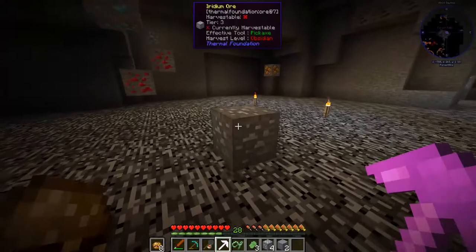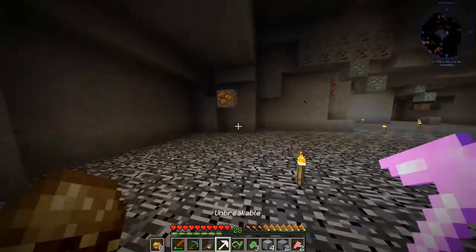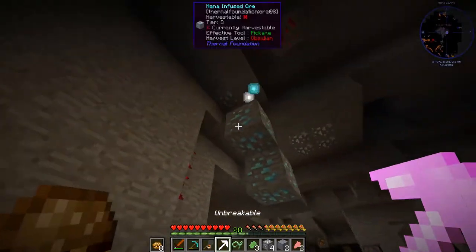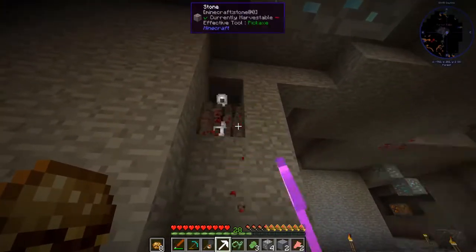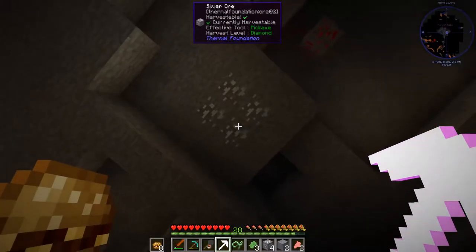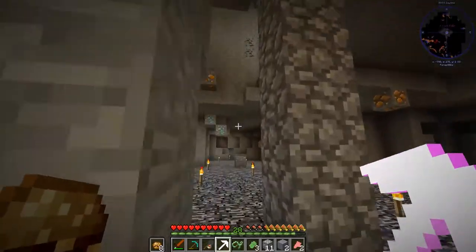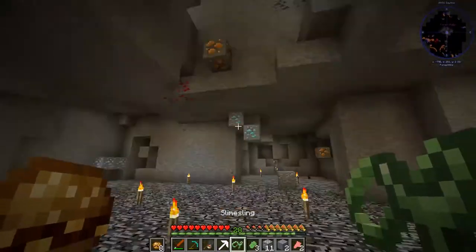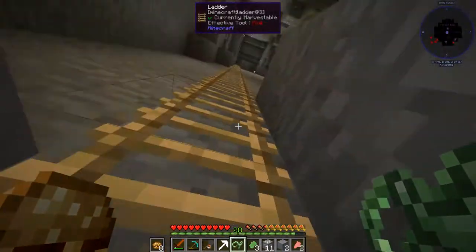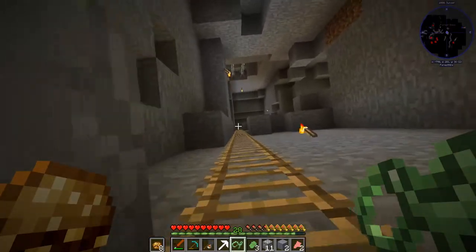We're back in the mines because I needed to get a few more resources. That's iridium - we can't break that. Here's ruby, we can break that. What I want to do today is get into the chickens mod. We're going to make a little base that's kind of far away and try to get some automated resource production going - you can get redstone and everything out of them. I'm becoming a pro with this slime sling.